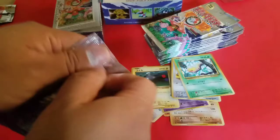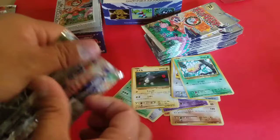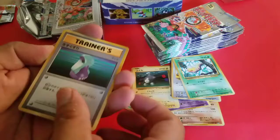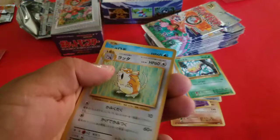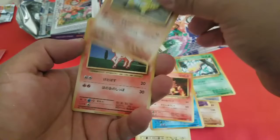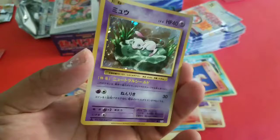Hopefully you get something even better. Three to the front. We got a Trainer Potion, Arcanine, Raticate, Poliwag, Voltorb, Seel, Magmar, Sandshrew, and the rare — Mew, hollow rare. Nice.